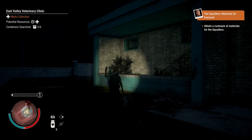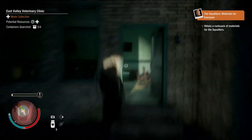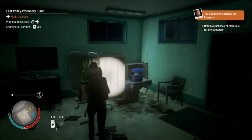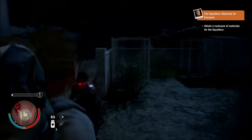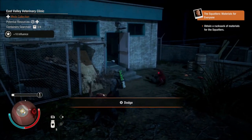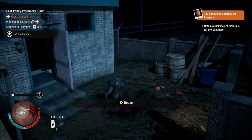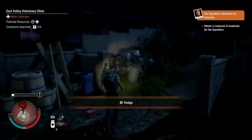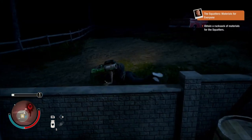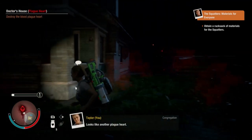There's a plague heart right there, boys — that spawned right beside us. That is convenient as hell, it really is. There's a horde and a plague heart right beside each other, so it's really convenient. I don't know why that is a thing. Let's take care of that plague heart — I'm sure I'll be able to manage it.